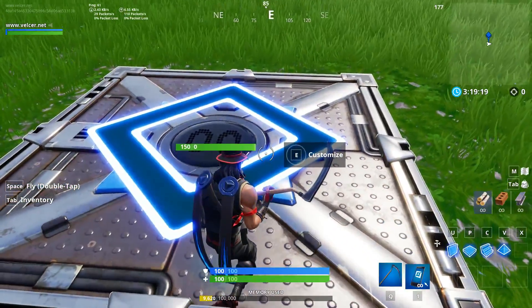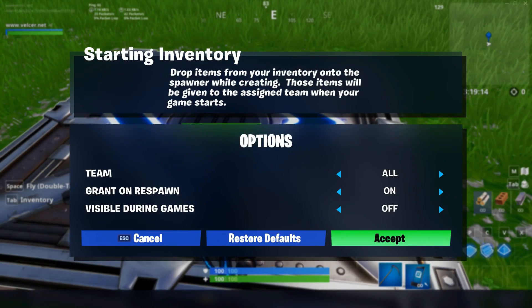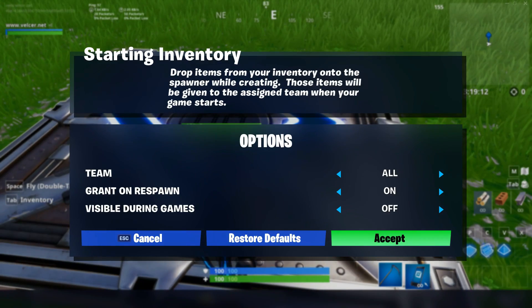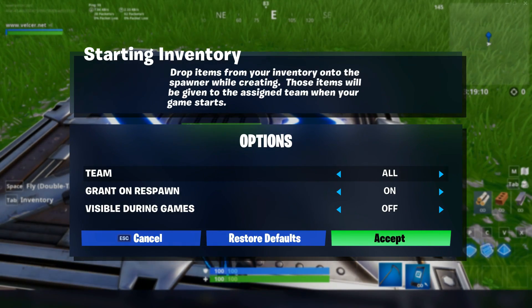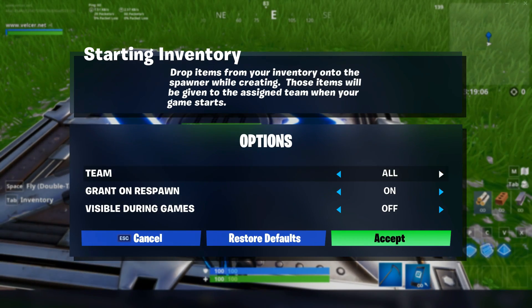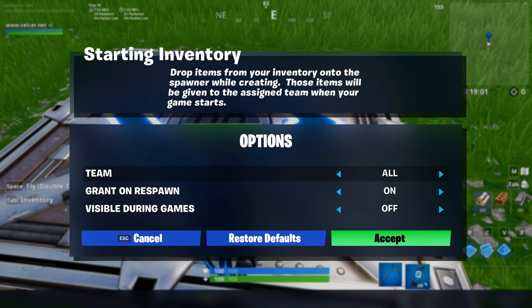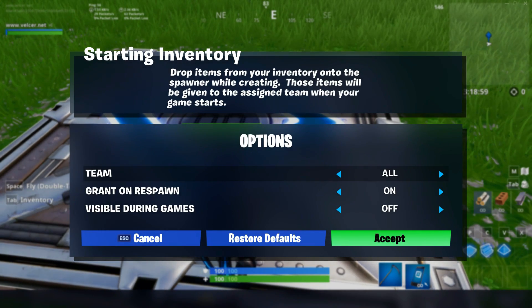We're going to go ahead and customize this trap and explain the options that are located in it. So the first thing you see is team. This is the team that the items will be granted to when the game starts. So if your team is on all, every team in the game will get these items. If it's on team 1, only team 1 will get these items.